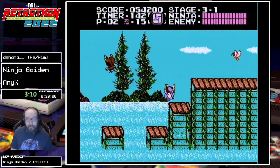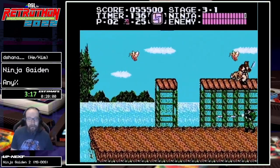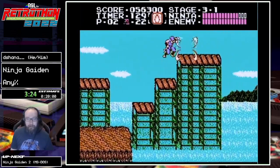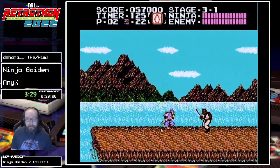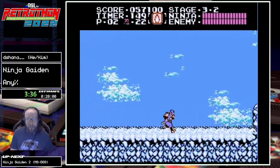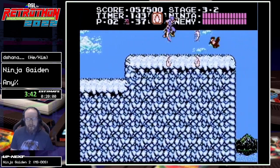Level three. I think this stage, despite not having the spin slash, might be my favorite just because of how pretty the background is, at least in this section. The next part is kind of ugly — it's full of snow, looks kind of like ice cream or something to me. So ideally I wanted to throw a shuriken there to grab that Art of the Fire Wheel ninpo that I picked up, which we're going to use for the boss here. But I missed the throw, so we did a little bit of a backup. Doesn't lose too much time if you do it quickly.